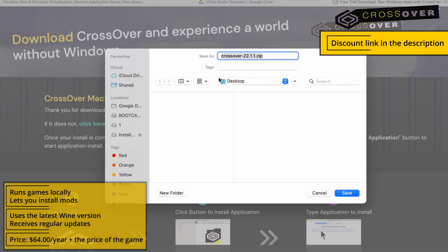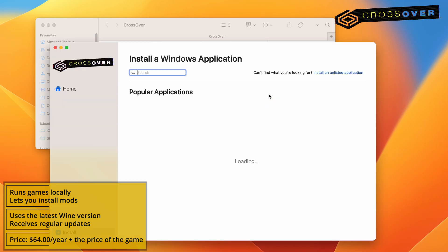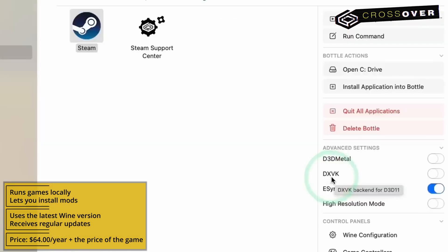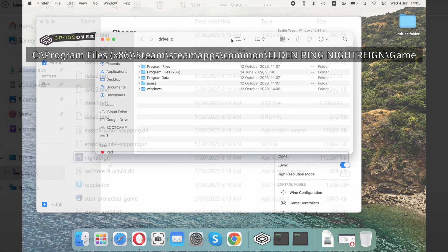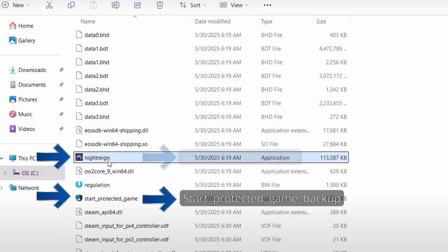Now here's how to get it going. For Crossover, follow the respective link below, register, and either purchase the app or go for its 14-day free trial, which is what I recommend. After Crossover downloads, launch it, install the app, and create a new bottle from the bottle menu. Then go to Install, find Steam, and install it in the new bottle. Steam will start automatically, so close it and enable D3D Metal and E-Sync. Now the game is installed, but you won't run it through Steam. Instead, open the bottle's C drive and go to the game's directory. Once there, rename the Start Protected Game to Start Protected Game Backup, and then rename the Night Reign EXE to Start Protected Game. Then, every time you want to launch the game, open this EXE file to start instead of launching it through Steam.